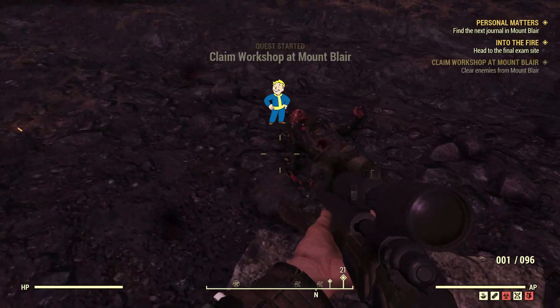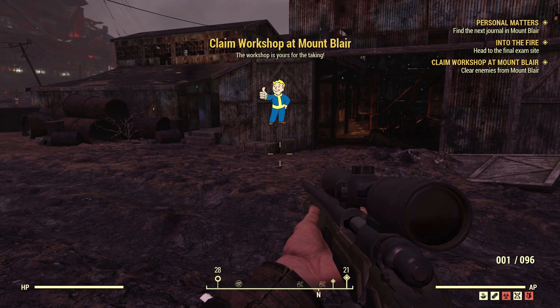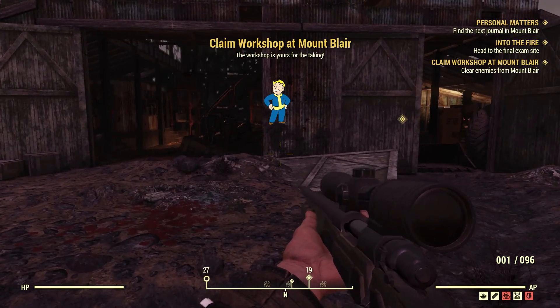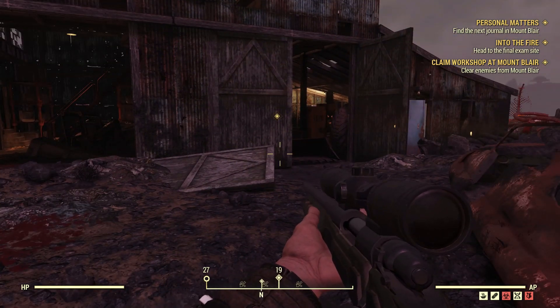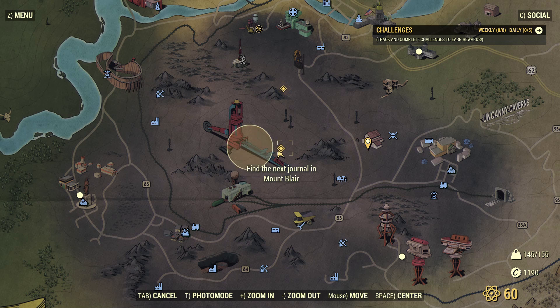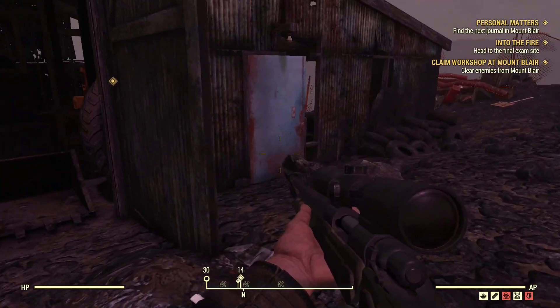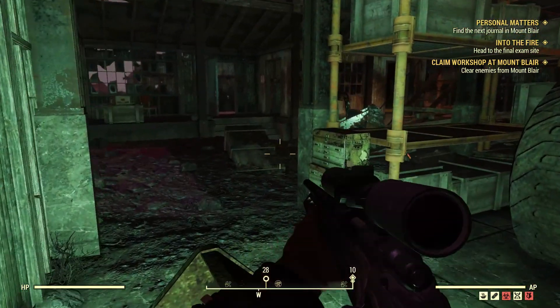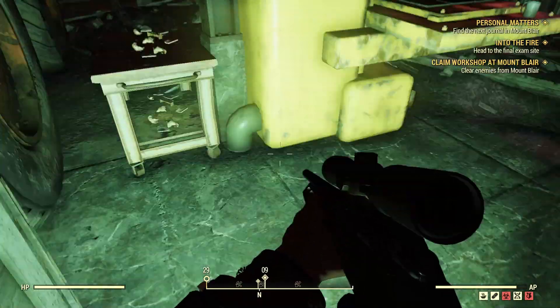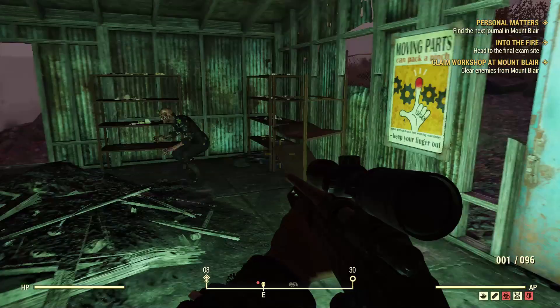We've had quite a lot of scorched in our stories so far. The thing I'll say right now — for anyone watching this that hasn't done this mission yet — this is technically a story mission. The moment you step out of the vault you have to find the Overseer's camp; this is part of that mission. So if you don't want to know what's going to happen, you don't want to know the story, then I would say probably skip this one.